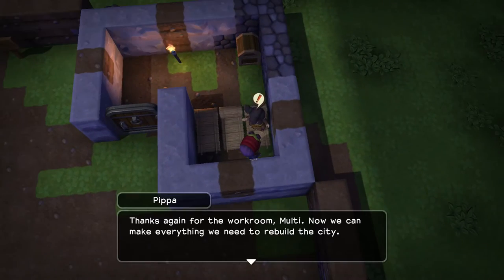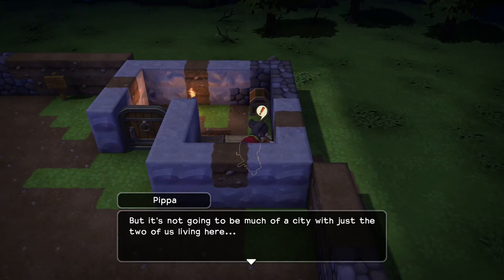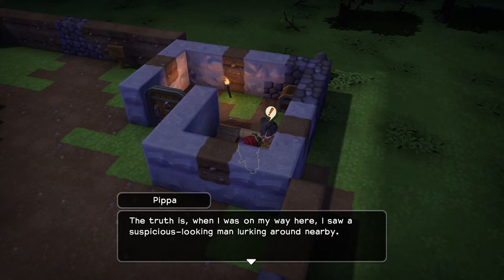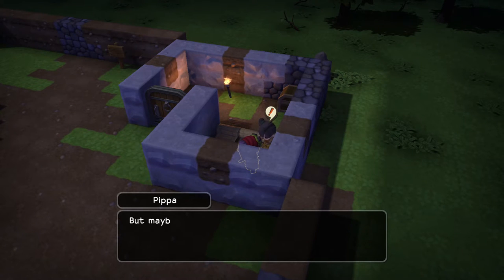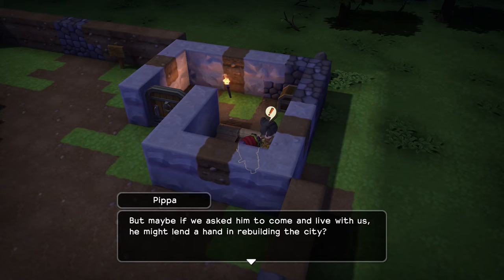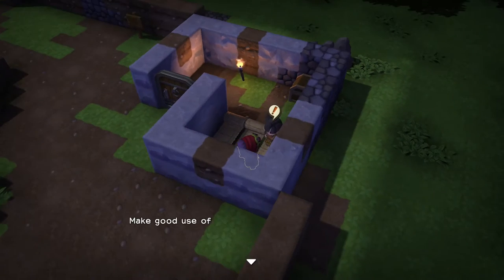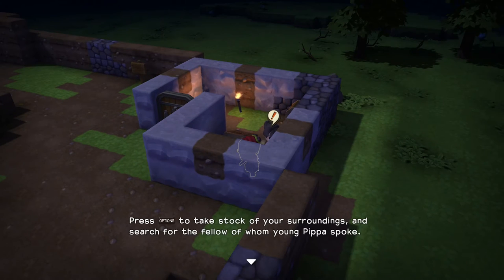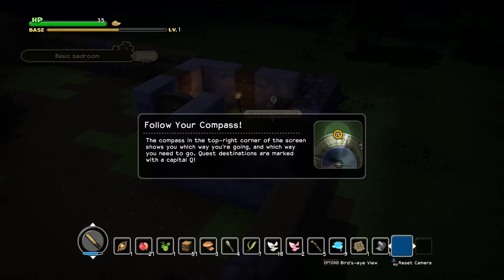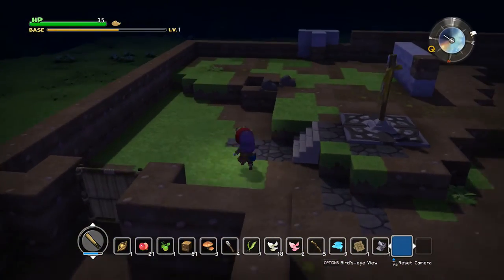Now we can make everything we need to rebuild the city, but it's not going to be much of a city with just the two of us. When I was on my way here, I saw a suspicious looking man lurking around nearby. He looked like a bit of a weirdo. But maybe if we asked him to come and live with us, he might lend a hand in rebuilding the city. He was on the other side of the mountains — go find him, Malti, and get him to join us. A new quest marker has appeared. We also have another blueprint here — I have to put it down so I can see what it actually is.